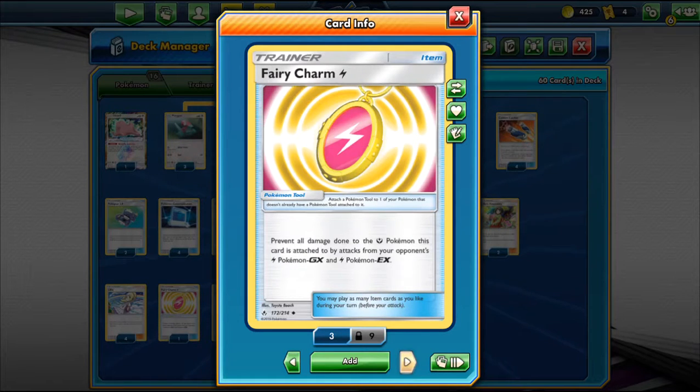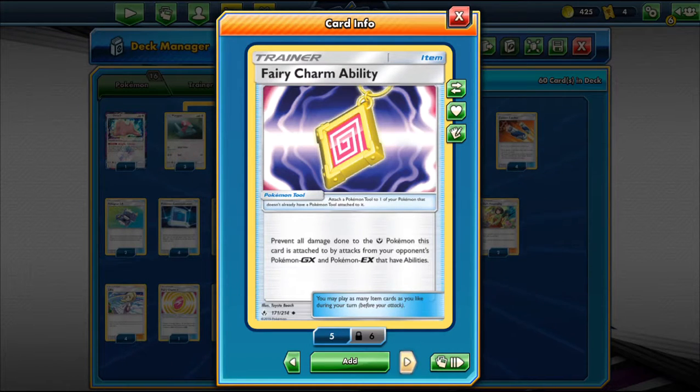For tools, we play one Fairy Charm Lightning — prevents all damage done to our Fairy Pokemon by the opponent's Lightning GX or EX Pokemon. That's mainly for Pikachu & Zekrom GX. We attach it and they can't touch us. One Fairy Charm Ability — same concept, but for any GX Pokemon that uses an ability. It stops Mewtwo & Mew GX, Keldeo GX, and others. One Fairy Charm Ultra Beast — stops any Ultra Beast GX from dealing damage. This is key for Blacephalon GX, our most important matchup.